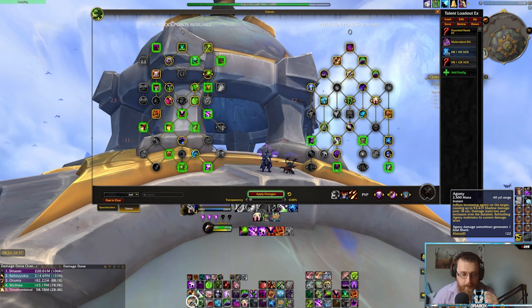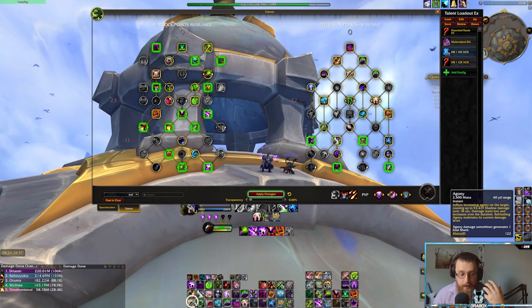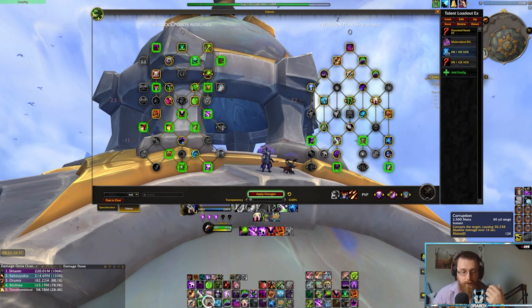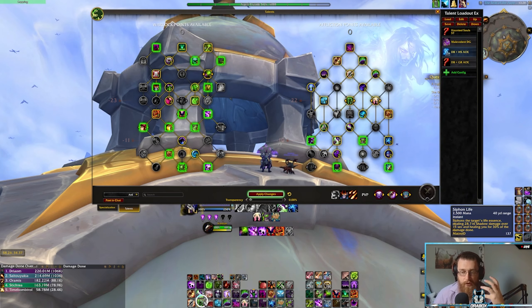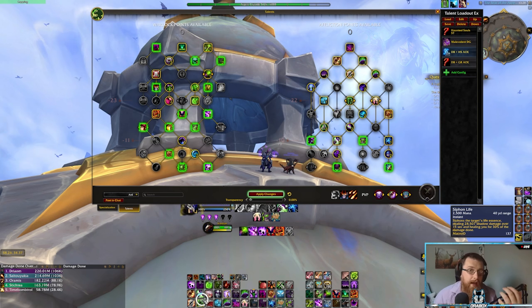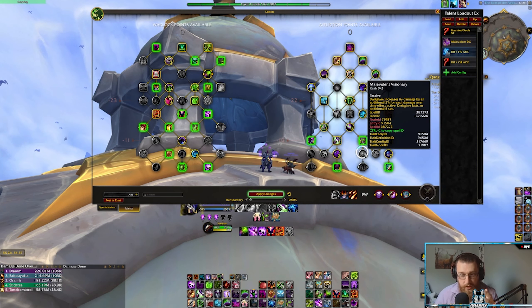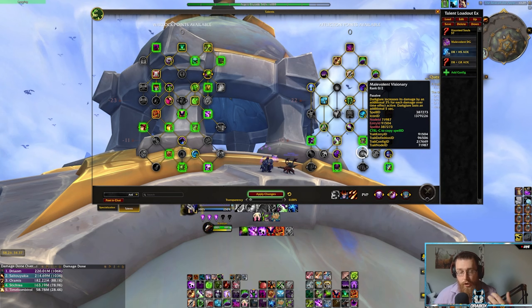Agony is our shard generator and our largest damage-dealing dot per global. Corruption and Siphon Life follow — Siphon Life does the lowest damage per global of the three dots, however it feeds into the spec considerably when you take into account how things like Dark Glare work. Regardless of how you play, especially if you are playing Malevolent Visionary, this is further amplified because you want damage per dot.